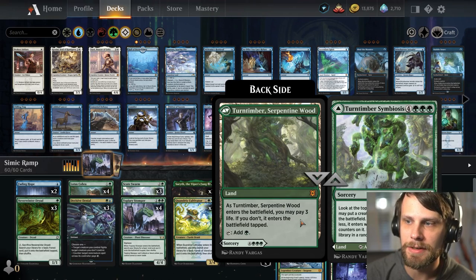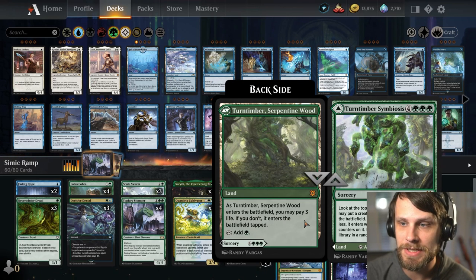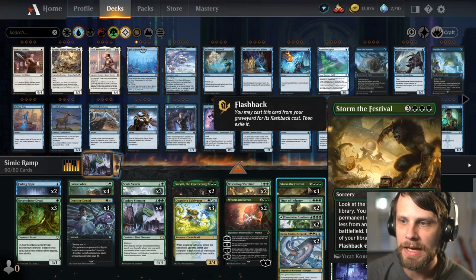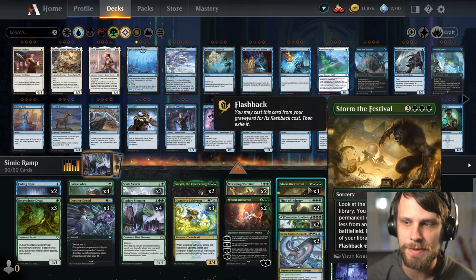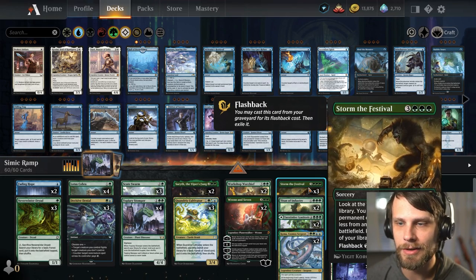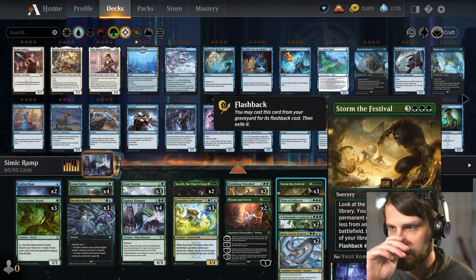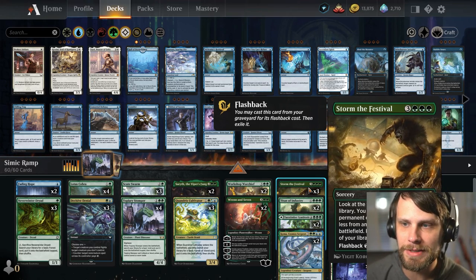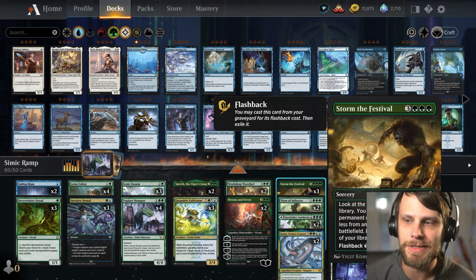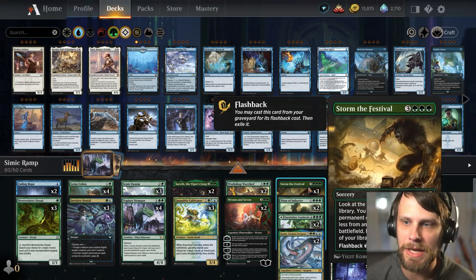We have Turn Timber Symbiosis as a two-of — it's pretty easy to get to seven mana, so having it as an option is good, and it also just works as a land drop. We also have three copies of Storm the Festival, which gives us plays on six mana and on ten mana. There are a lot of graveyard exile effects like Riveteer's Charm and Go Blank right now, but we're going to force the opponent to have it. Storm also works well against Ob Nixilis since you can discard it and play it later.